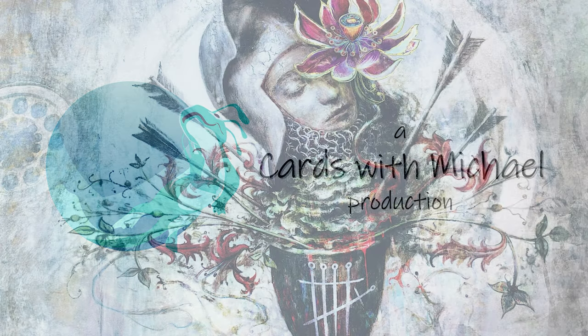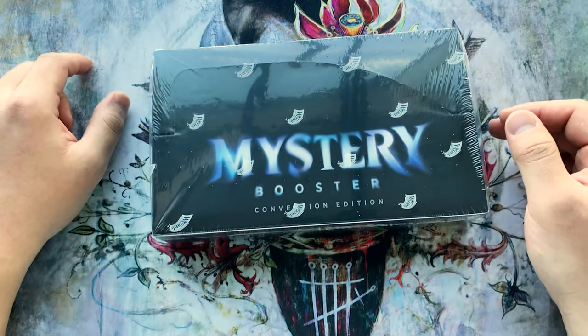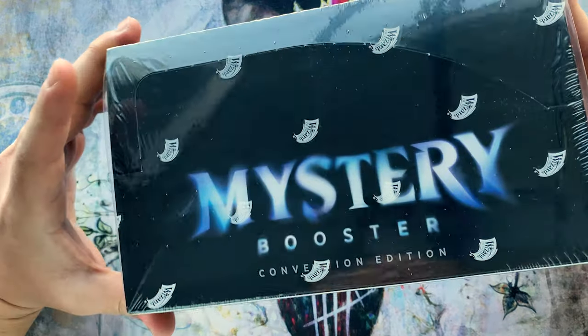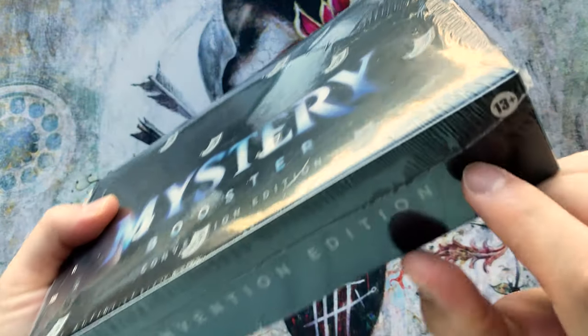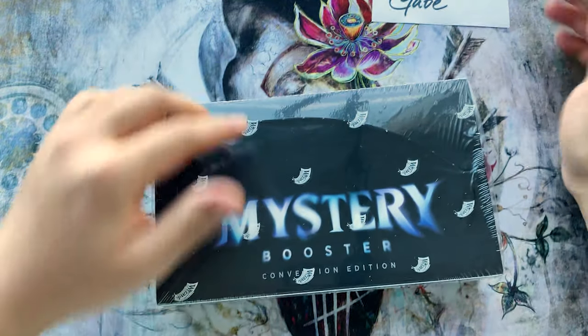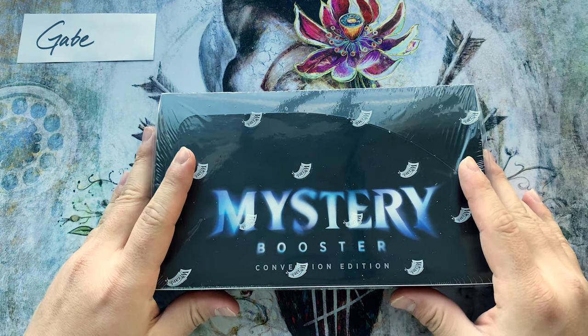A Cards with Michael production. What's up YouTube, it's Cards with Michael! Today we got a Mystery Booster Convention Edition 2021 — you can see that on the back. Another way you know the difference is that little '13+' symbol. We're gonna open this for our sponsor Gabe — thanks so much for sponsoring this today, let's get to it.